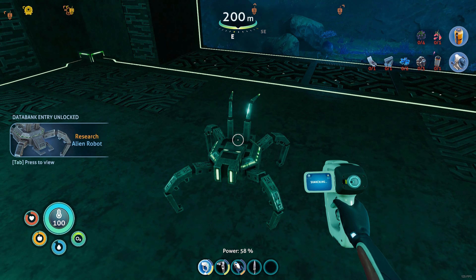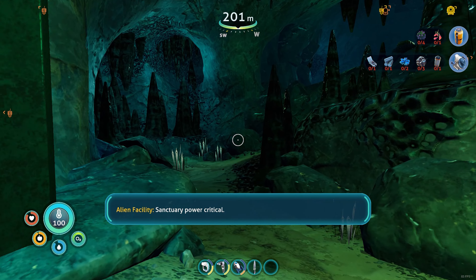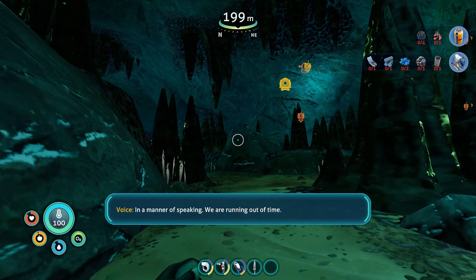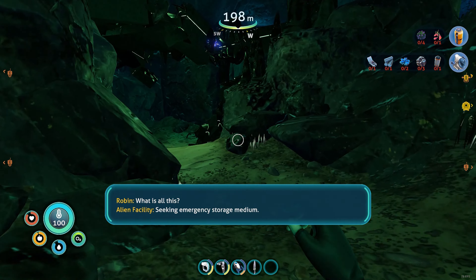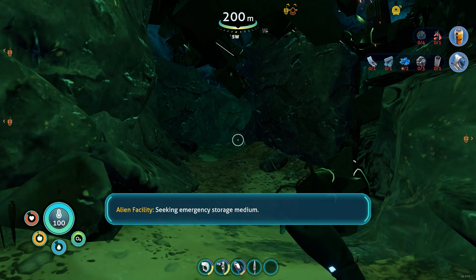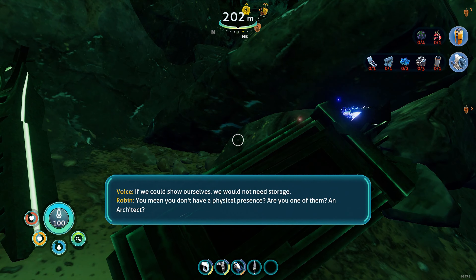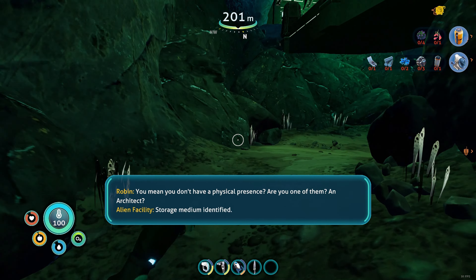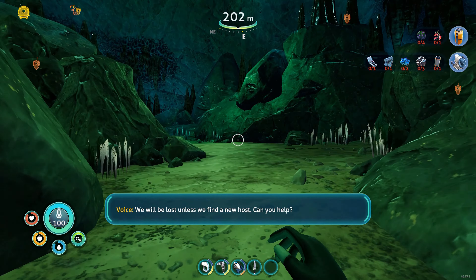Now these little guys look ferocious, but as far as I know they don't do any damage — they're just trundling around aimlessly. Let's follow the path. What is all this? Seekinium Mansion — see storage in museum. 'I can help you better if you show yourself.' 'If we control ourselves, we will not need storage.' 'You mean you don't have a physical presence? Are you one of them? An architect?' 'Storage medium identified. We will be lost unless we find a new host. Can you help?'